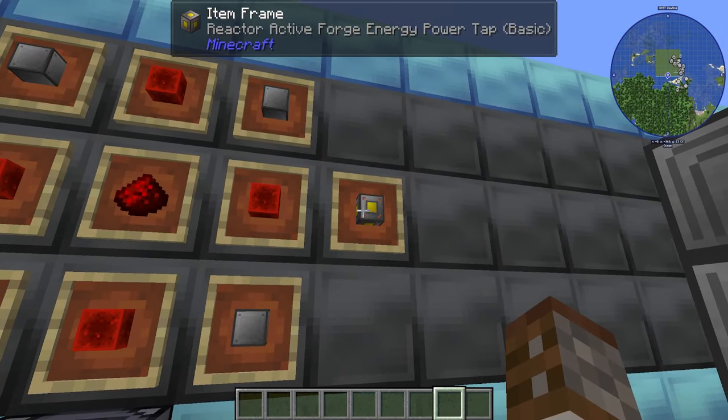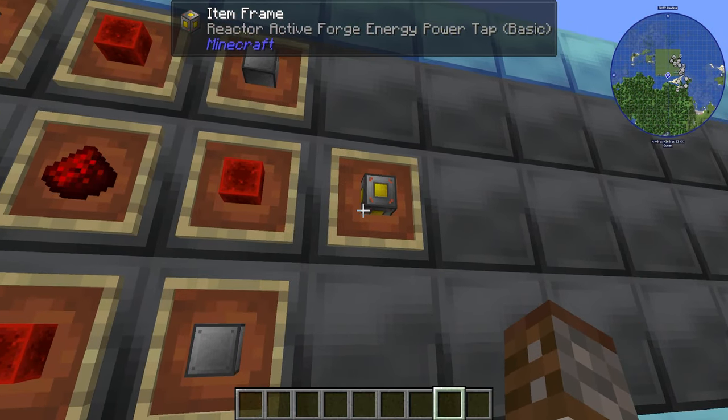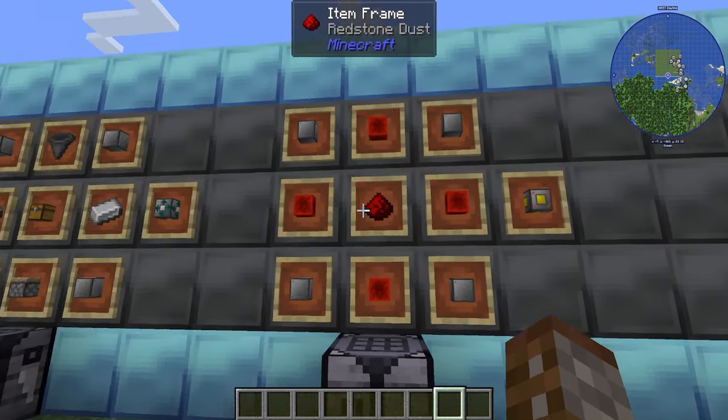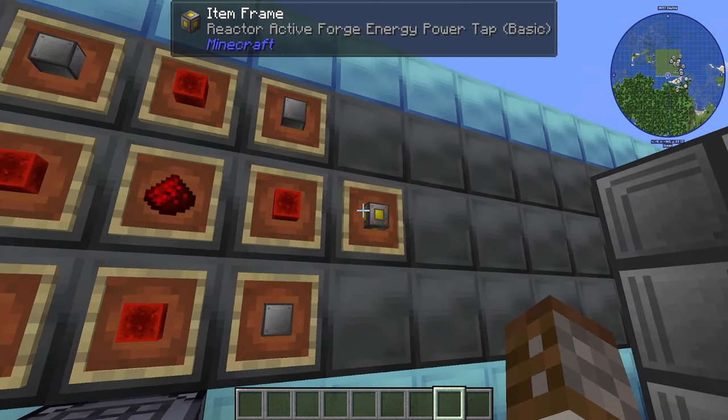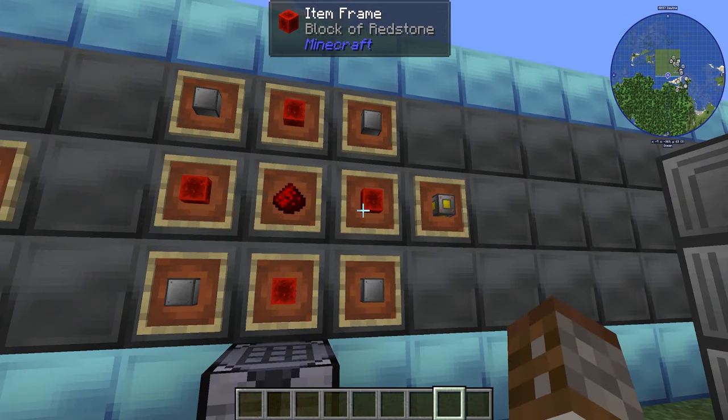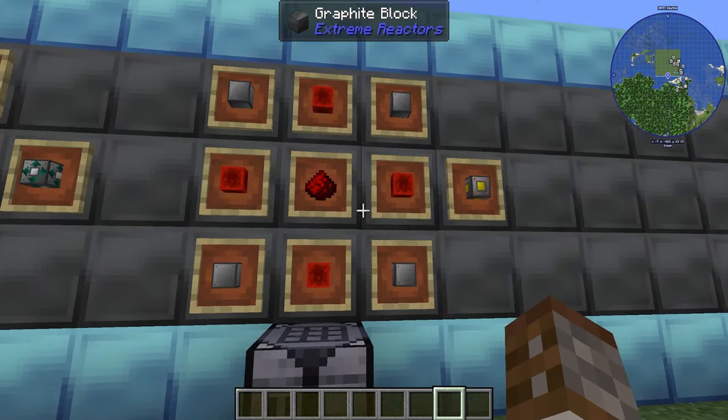Then we have the reactor forge energy power tap. There is an active variant and a passive variant, and we'll cover the difference shortly. For the active variant, which I recommend, it requires reactor casings, one redstone dust in the center, and four redstone blocks on the outside.